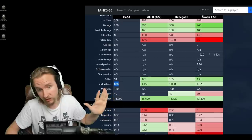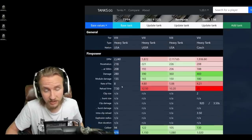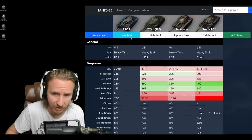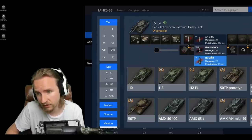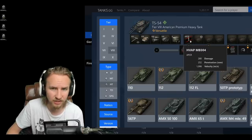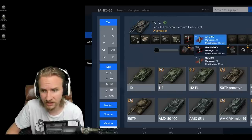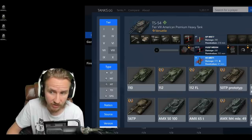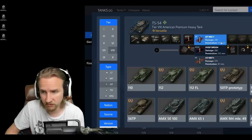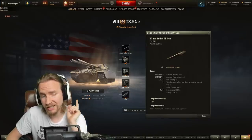This vehicle also has horrible shell velocity at 878 metres per second on its standard rounds, making it very hard to snipe compared to the other tanks in this comparison. The premium rounds on the TS-54 are APCR with 252 millimetres of penetration, but they still don't even reach 1,100 metres per second in shell velocity. The HE rounds are not very good and are only for very specific situations.